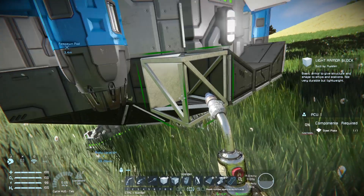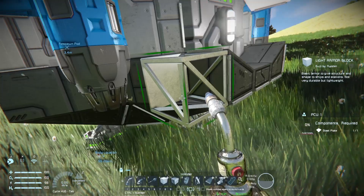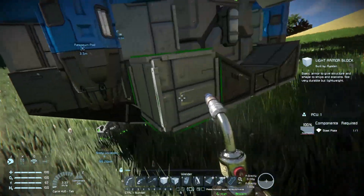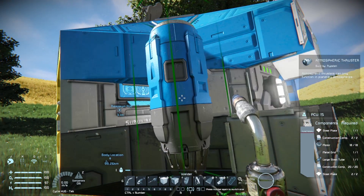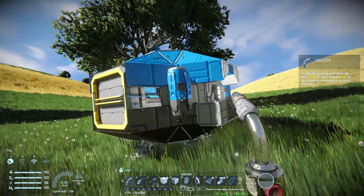If you look at the information on the right, you'll see it says it needs one steel plate to be completely welded up - you can weld it with your welder and have it be completely functional. A more complicated block like an atmospheric thruster has a much higher requirement for the different pieces in order to craft. To get components you need to collect ore.